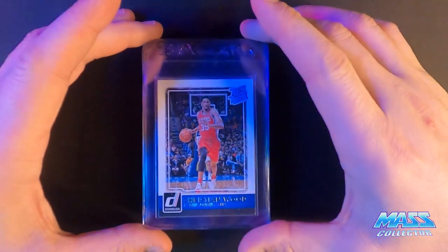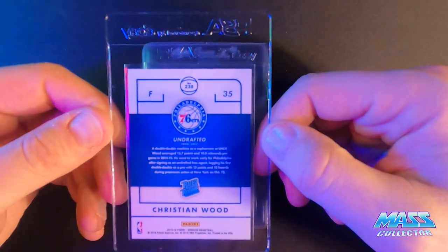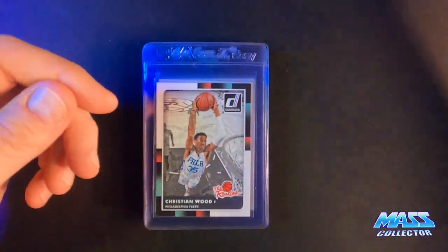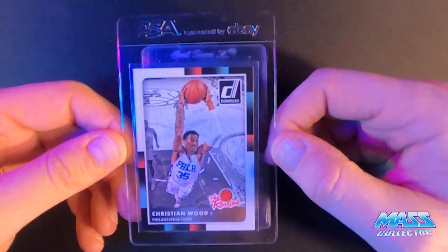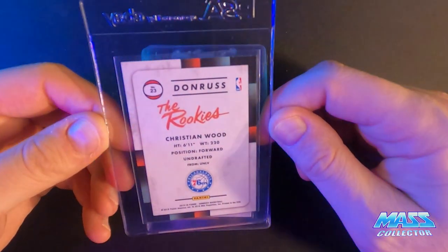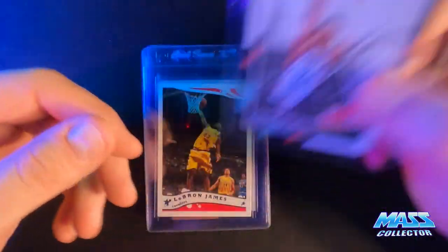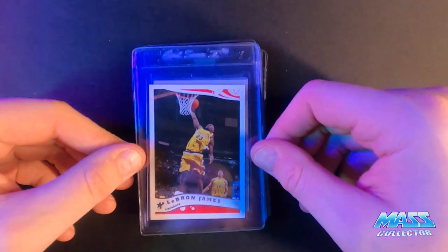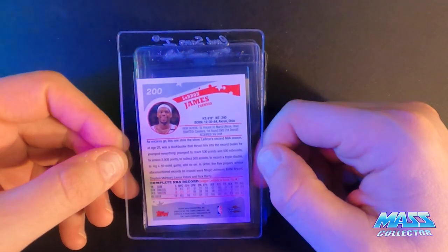So here's what we got: Christian Wood Rage Rookie 2015 — this is probably the last one I'm gonna send in as a regular submission. The other one I have has got a couple of dents in it so I'm not sending that off. Here's the rookie version. It looks pretty good; got a little thing up here but I don't know if that's gonna take it down too much. It's good all around. LeBron — this is his third year card, 2005 Topps.